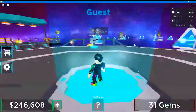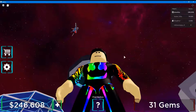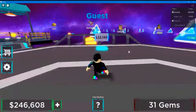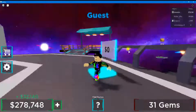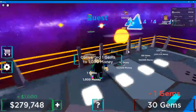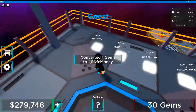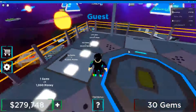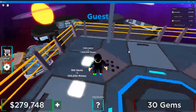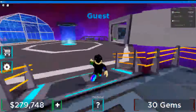So now I teleported — let me see my spaceship. So here's the money collector. I can get more money by this, just by using the gems. One gem, one thousand money. Ten gems, ten thousand money. One hundred gems, one hundred thousand money. And one thousand gems, one thousand money.